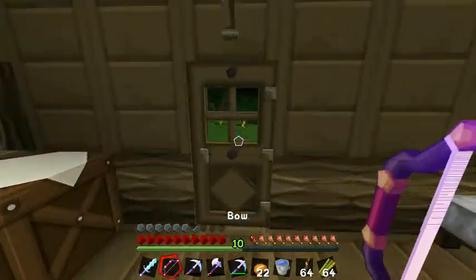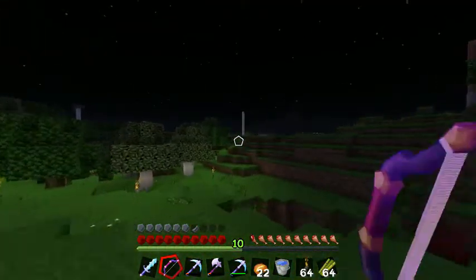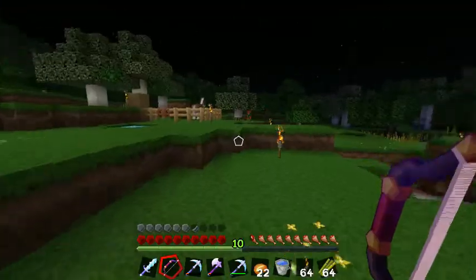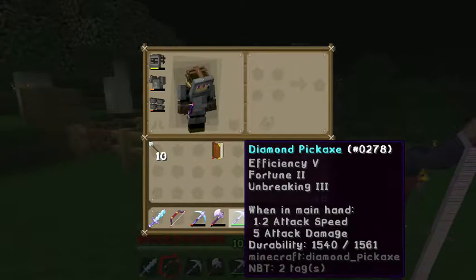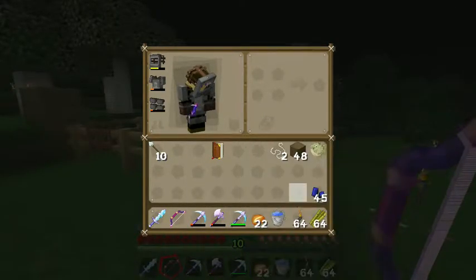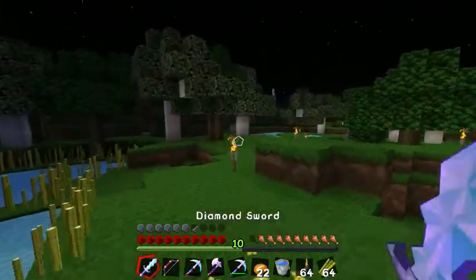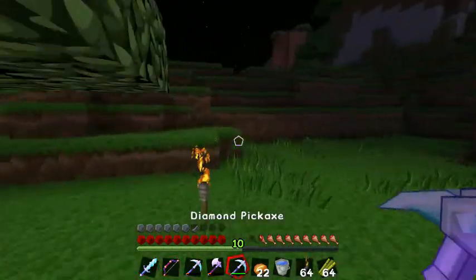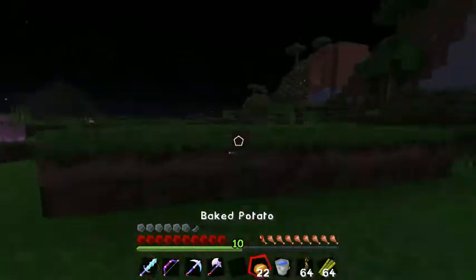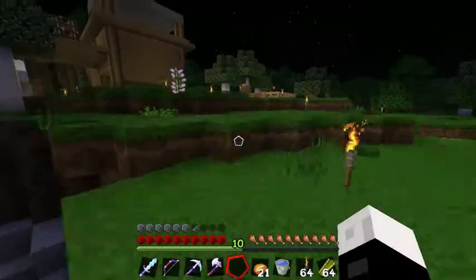So that means we have some awesome stuff - sorry about the background noise. We have this horse now. I went mining and got some levels on the last episode, so that's why my Efficiency 1 pick is so worn down - but we're not even going to use that for the rest of the series, we'll just be using this awesome pick. Go ahead and tell me in the comments below what we should name our weapons. Nobody else is on, so this is going to be a solo episode.